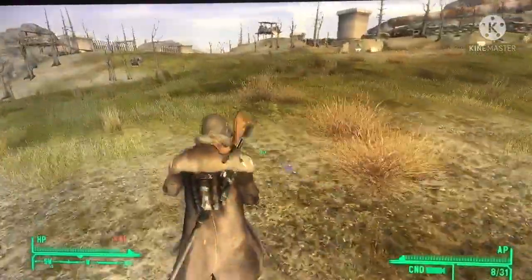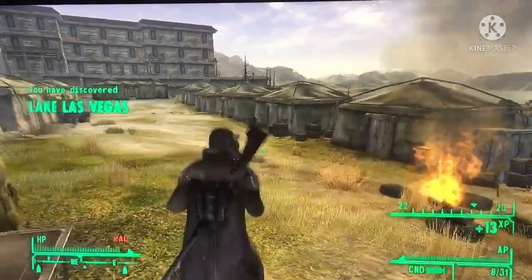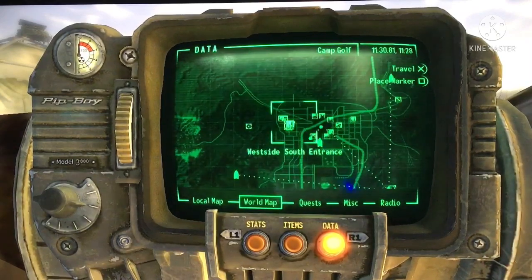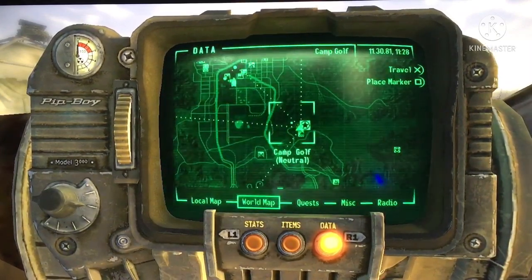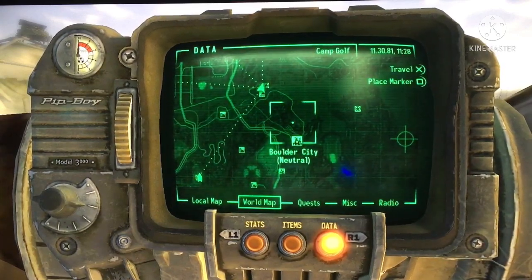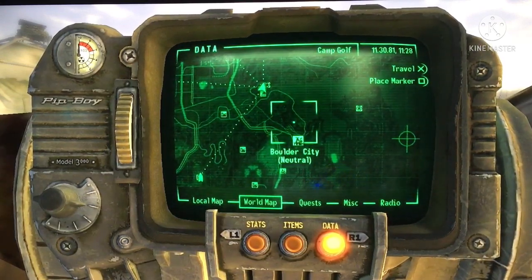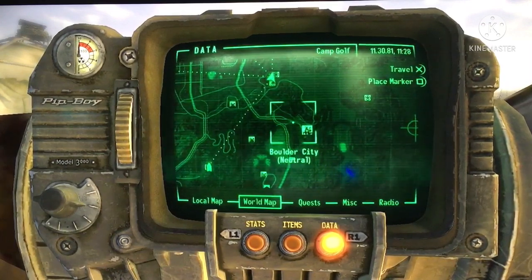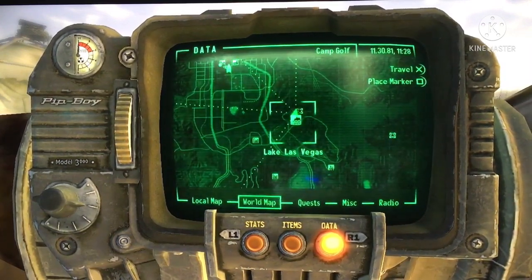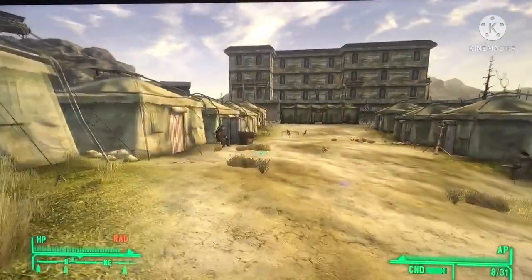The first thing you're going to want to do is discover Camp Golf. It's right near New Vegas — really right there. It's north of Boulder City, right next to Lake Las Vegas.